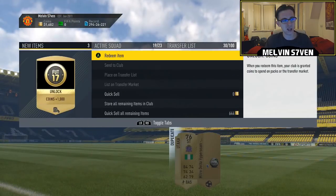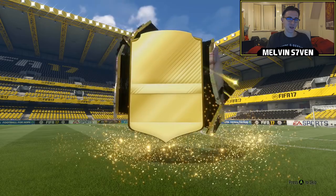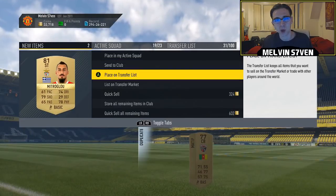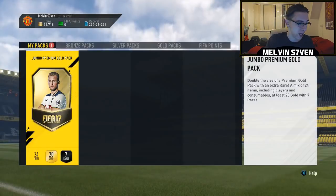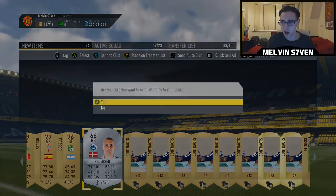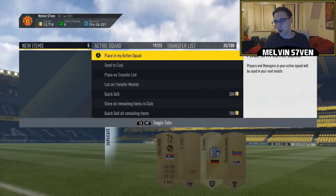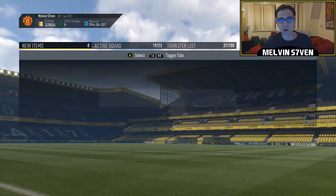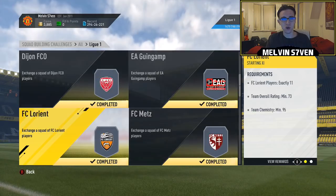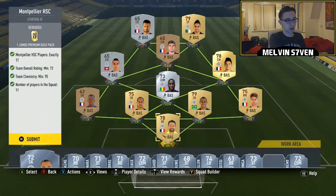We did actually get two informs — you saw one at the start. Apart from that we didn't really get anything great in the packs. I think we got a rare Patricio 84 rated. In total, if I were to sell everything it would be around 100k, so effectively 200k for this Lacazette card. I'm going to use him in this week's Weekend League and try to build a squad around him. I might do a player review if people want that.